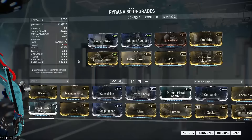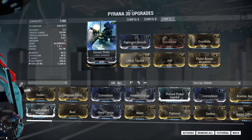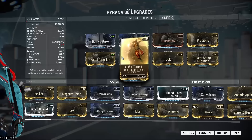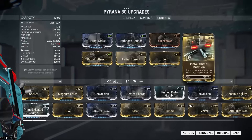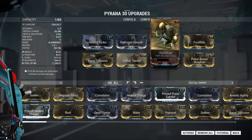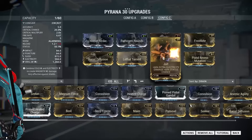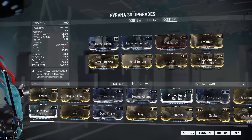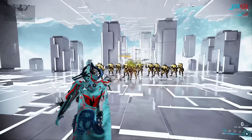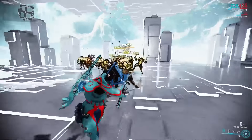Our second build is a slash damage, electricity, and viral damage build with 50% status chance and 20% critical chance. We no longer focus on critical chance, but now we reload faster. We have a Pistol Ammo Mutation so we keep on shooting, and of course all the damage mods we need. Let's see how it handles these level 120 enemies.